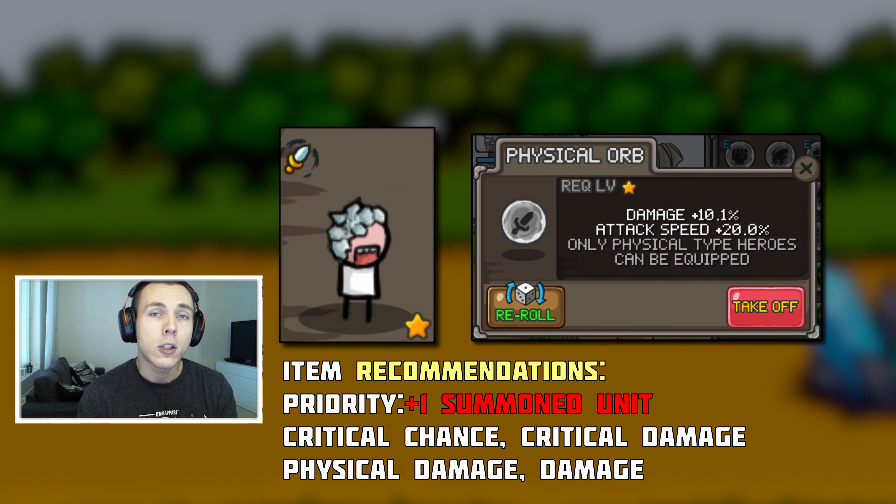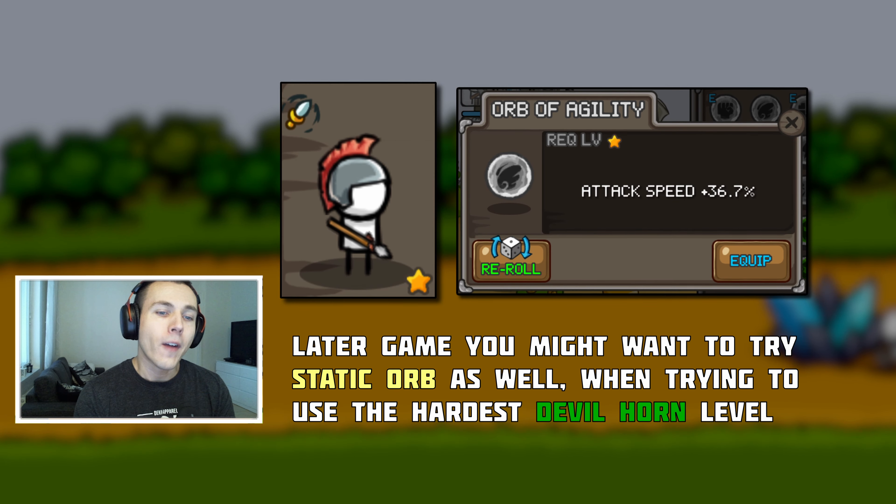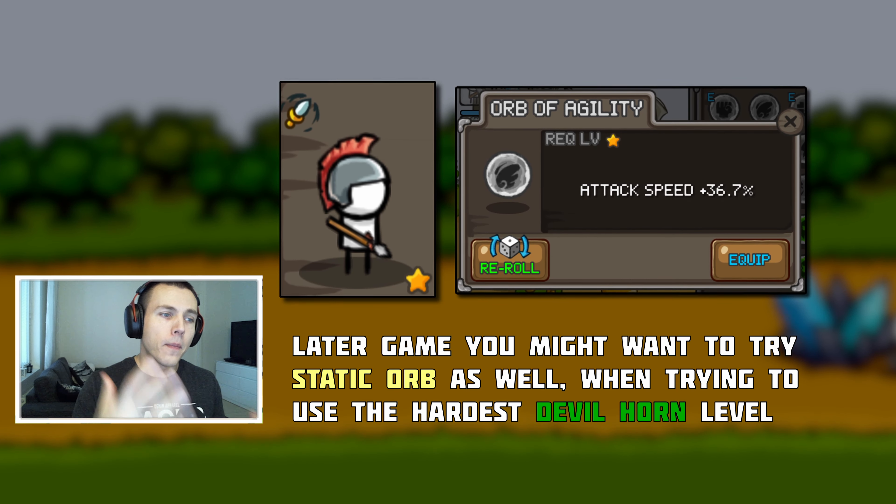Then we have slingers. What is the role of slingers in the build? It's firstly to passively boost the attack speed of your giants, but also to provide crowd control. Sadly there's no orb that boosts their ability to stun or knock back enemies, so instead we can improve their attack speed — more attacks per second means better crowd control. That's why it's recommended to use the orb of agility on your slingers, which boosts their attack speed, and that's a really solid choice.